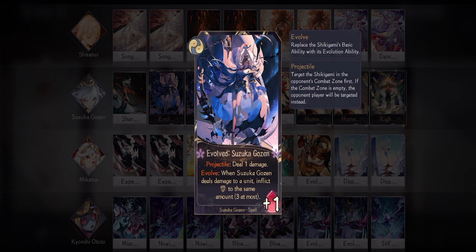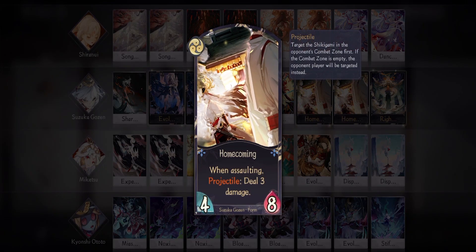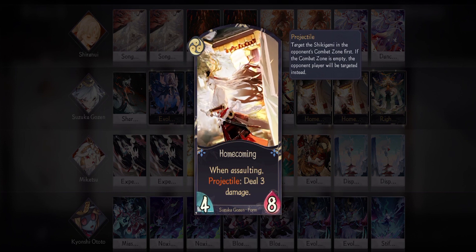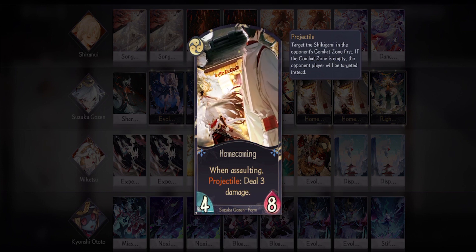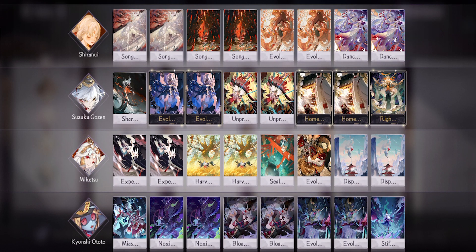Two Unprecedented — that's hard to say — to demolish any shikigami that has fragile. Homecoming is a really great form that synergizes with her evolve, making it easier to kill any shikigami. Lastly, one Righteous Path — this card's damage ceiling is actually insane, you can easily shave off 20 to 30 points of your opponent's life.